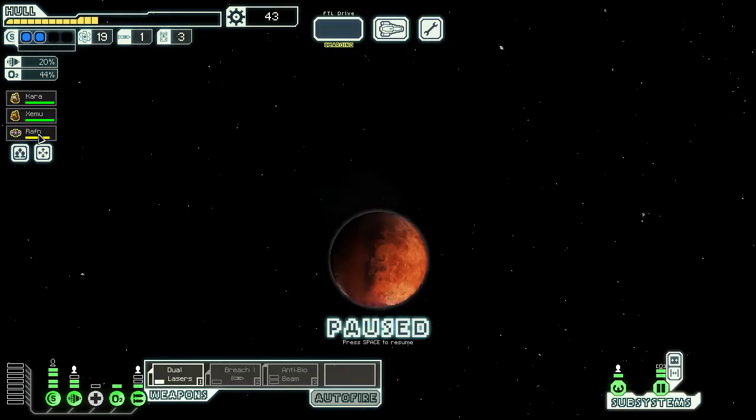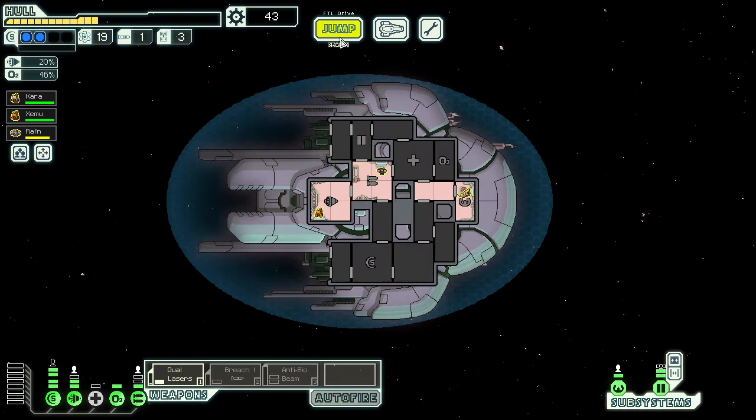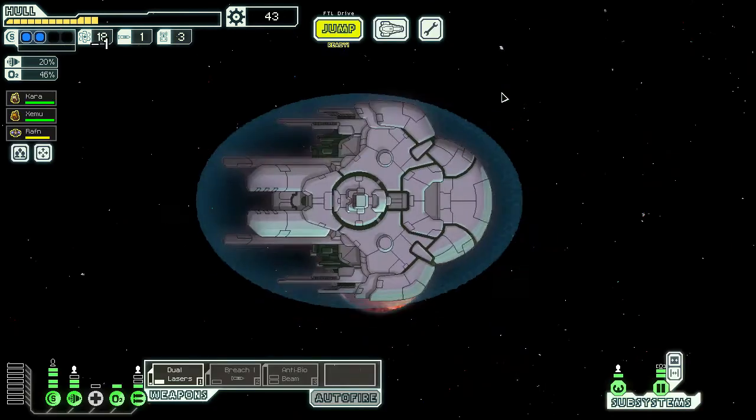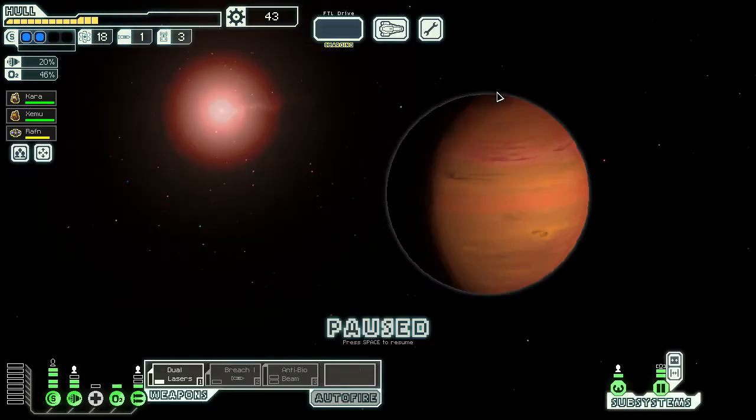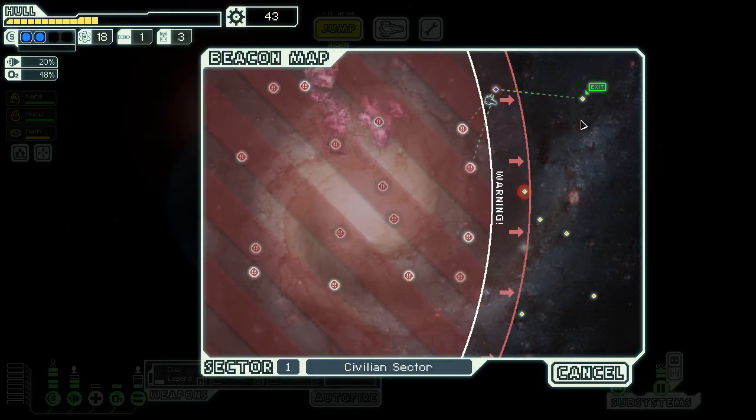Let's check out the distress beacon — I should probably get crew healed up as well. We've encountered a refugee ship drifting in space, looks like they were fleeing the rebel advance and ran out of fuel. The distress beacon is active but we're not sure if anyone is on board. Too risky — ignore the ship. No stores. Going to have to wait for sector two if we're to get another weapon. We don't have any missiles to sell. Onto the exit we go — not the best first sector.